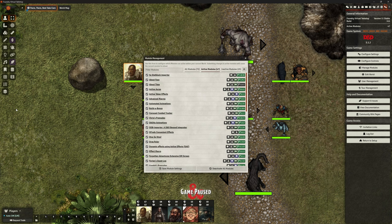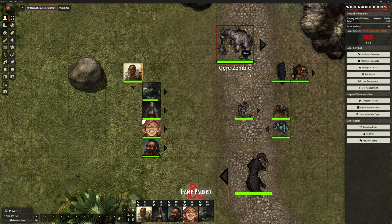Welcome back. This is the Clay Golan. We're in Foundry VTT, looking at an add-on module. This one is called About Face. I've got it installed here. It's a simple little thing — it's either going to change the way you play or you're not going to touch it at all. It's totally down to preference.